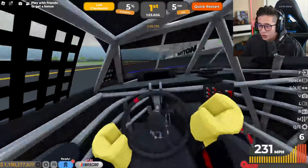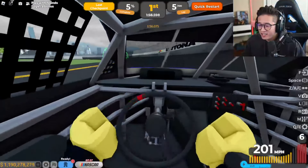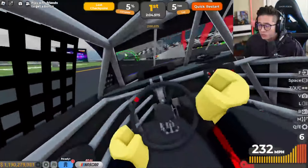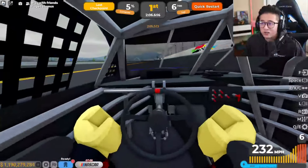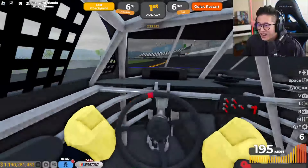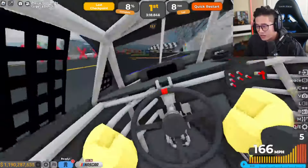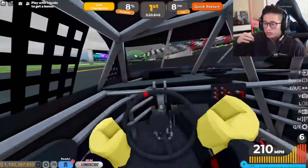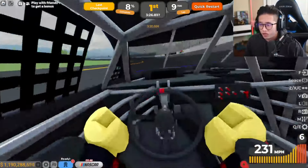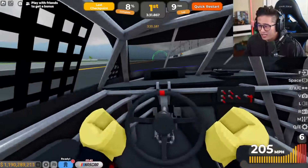I'm guessing this challenge gives you a ton of money because it's 100 laps. It's a short lap but we're already two minutes in at lap 5. At this pace, 100 laps is going to take about 40 minutes. You can do 100 laps and finish the first three challenges — a rim, some money, and then the NASCAR itself.